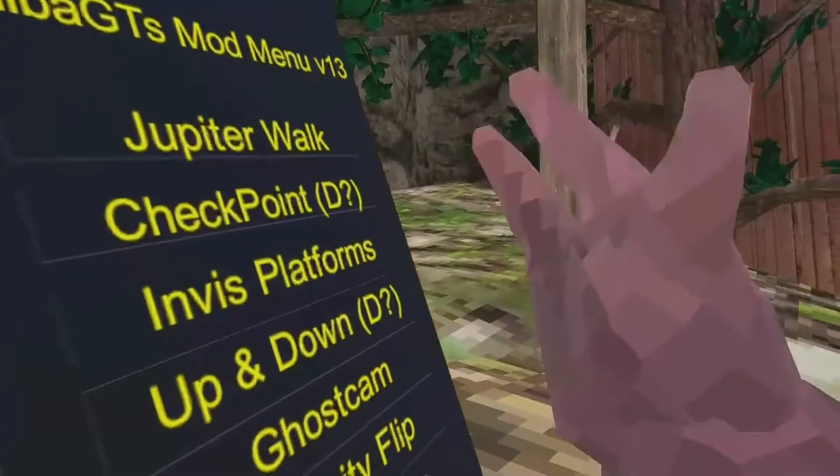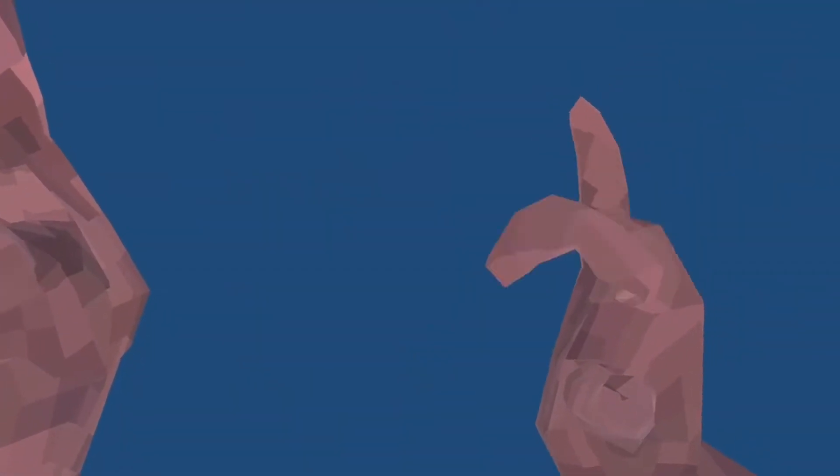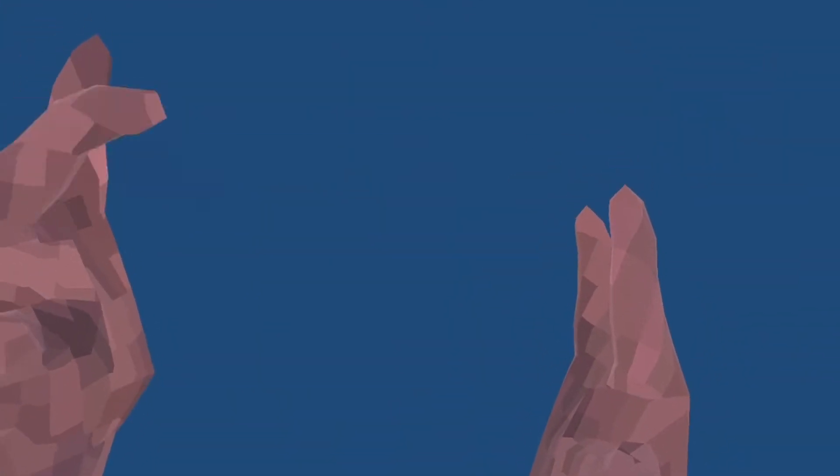I just disconnected from the game for some reason. Next is Up and Down — it allows you to use the triggers to go up and down. I'm going to log out — disconnect — whatever it is. It's gonna disconnect me. There's no way I'm getting back there. Alright, see you in a second.